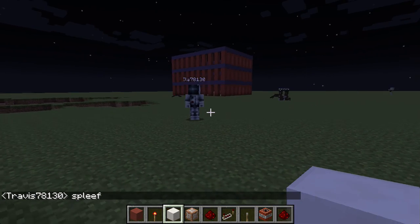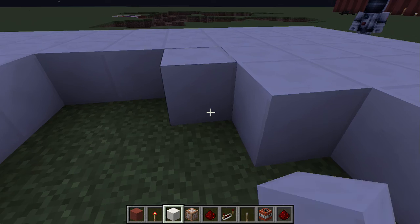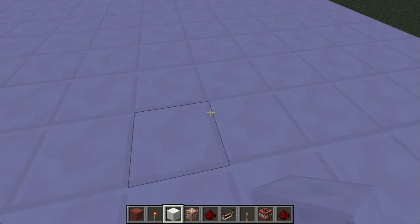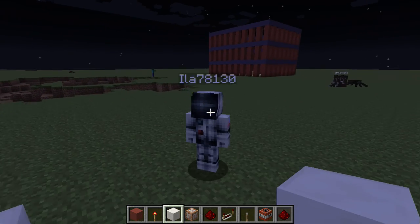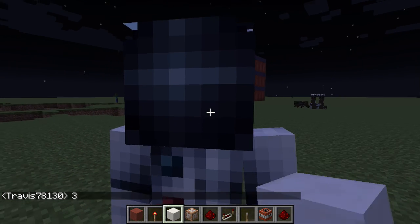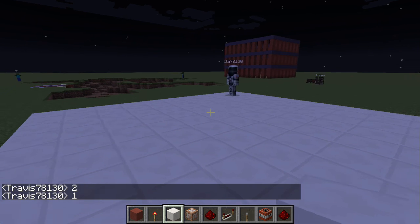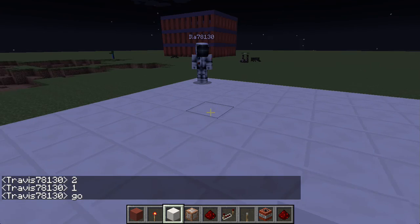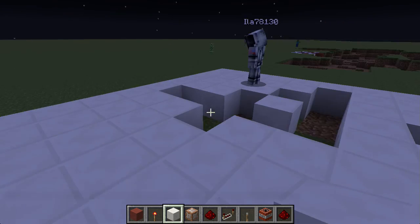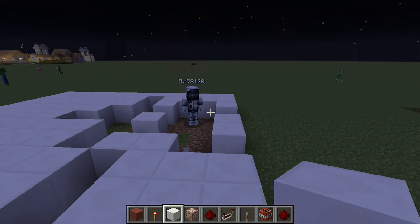Come on, man. Yeah, he's coming — here we go. This will prove who is going to win. Three... and he's not coming. Oh well — all right, one and go! Time of my video is running out and I'm so worried he's gonna win — he's so good at spleef. Yes, I got him and I won!